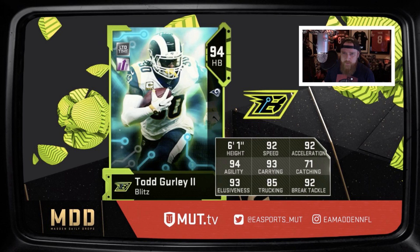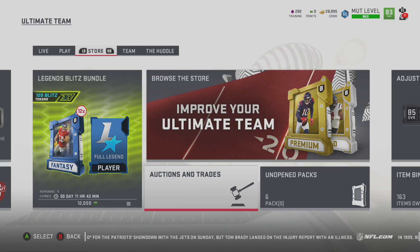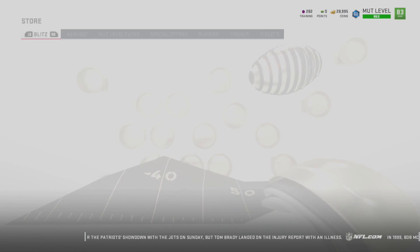We have a 94 overall with 92 speed, 92 acceleration, 94 agility, 93 carrying, 71 catching, 93 elusiveness, 85 stiff arm, and 92 break tackle. This card will be added to the game tomorrow morning at 12 a.m., so keep that in mind. If you're going to pull packs, definitely go ahead and go for that card.